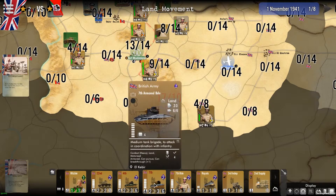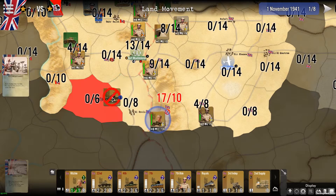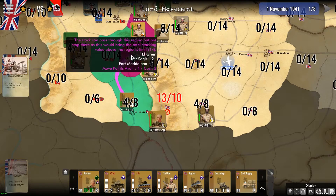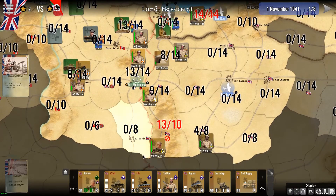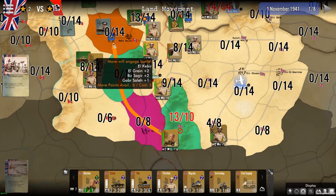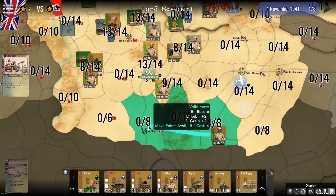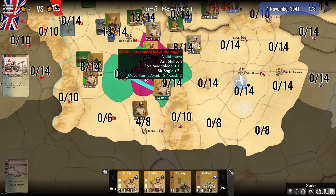I can find ways to use less stacking — for example, I can use my troops to go through here. Again I cannot stop there, but 13 points will be valid to attack the Germans here. I can cross the overstocked region because I don't stop, and if the stacking is less I can move forward. Same here — I can cross.